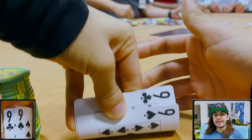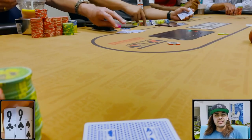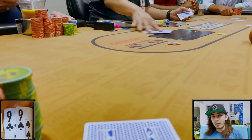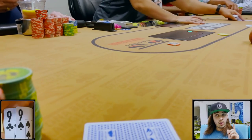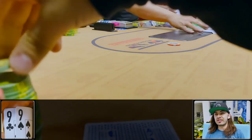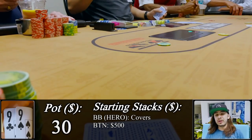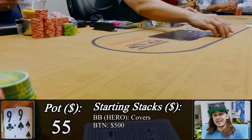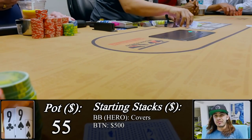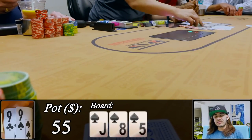Getting moved into the main game, we get involved in a hand against one of our buddies that we actually brought to the room that day. We're friends, but we're here to play the game and uphold its integrity, so we're not afraid to go to war with each other. There's one limp to him on the button and he raises to $25. Small blind folds, we make the call on the big blind with nines, and the limper folds — so we're going heads up out of position with $55 in the middle. Flop comes jack-eight-five all spades. We check to the raiser and they down-bet to $15.